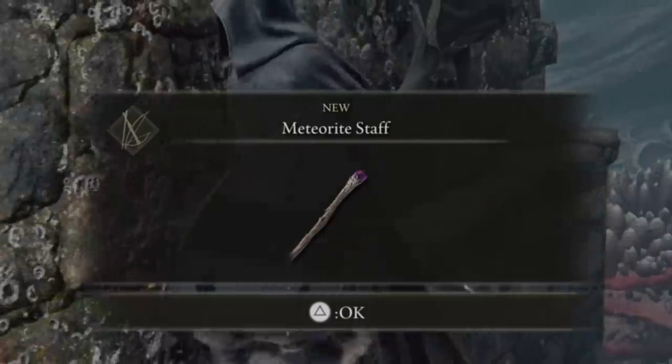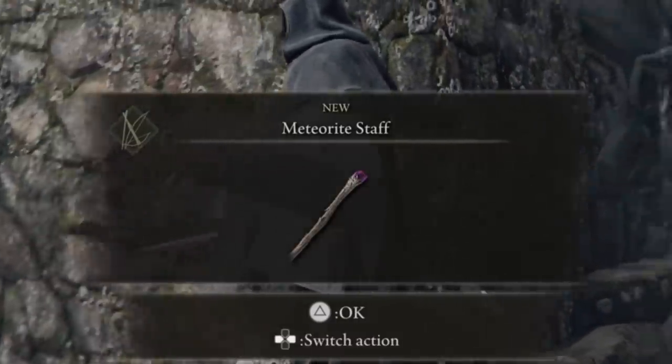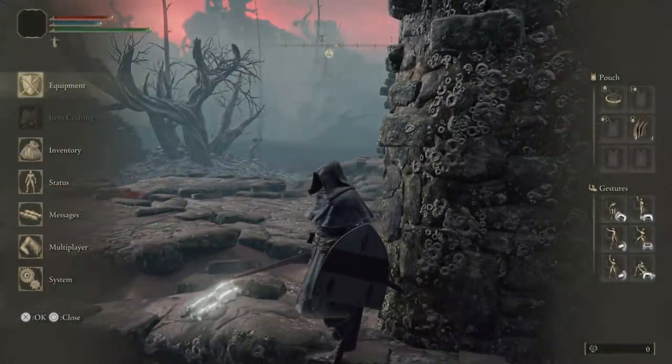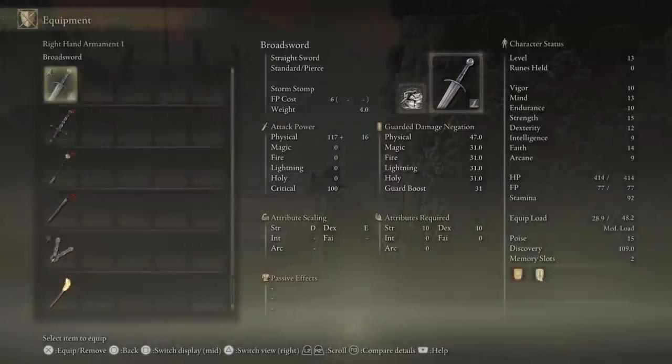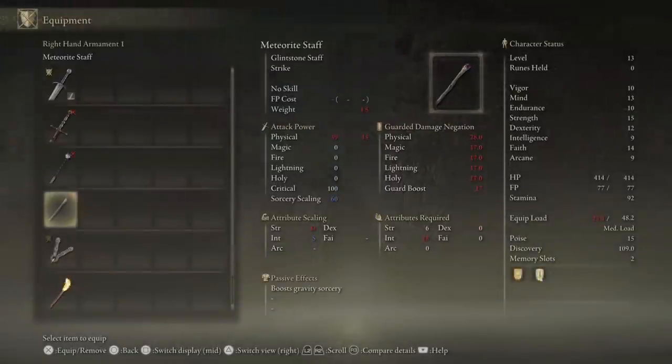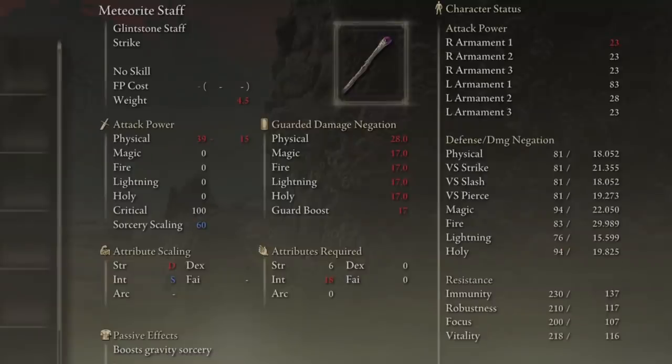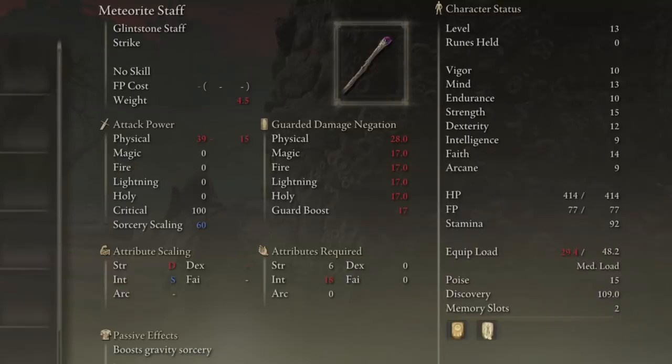I highly think this is worth getting early game before you even go out adventuring. It's very easy, and as you could tell, you don't have to engage with anything above your level. What makes the staff so great is it's S-tier and it scales with your intelligence — S-tier intelligence scaling is really good, especially for an early game weapon. You do have to be 18 intelligence, so just put two more points into astrologer as soon as you start, or just get to 18 no matter what character you choose.